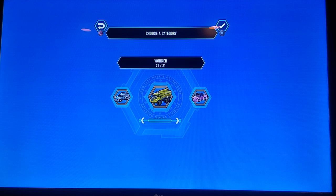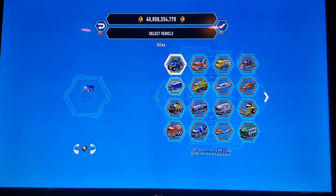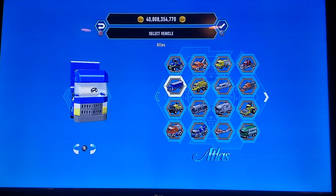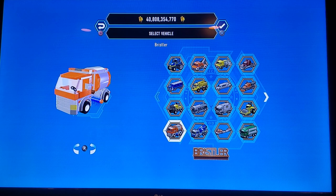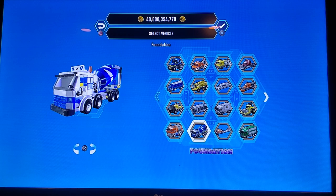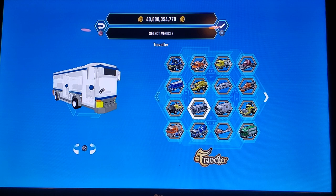Now we're moving on to worker vehicle tokens. The Armadillo, which is basically like a tractor. The Atlas, which is a shipping truck. The Brawn, which is basically a forklift. The Bristler, which is like one of those street cleaning cars. The Foundation, which is basically like a cement truck. Then we've got the Traveler — it was called the Ipola on the Wii U but they renamed it the Traveler for the remastered version.